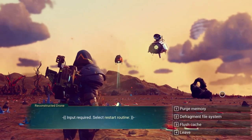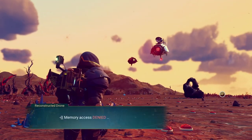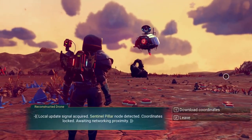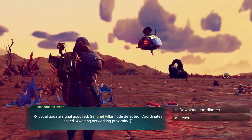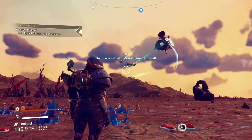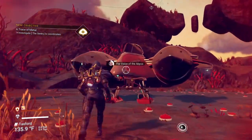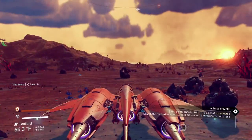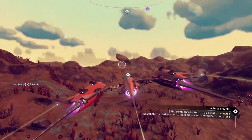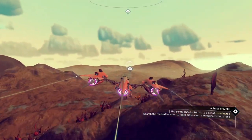Memory access denied. Locate update signal required — Sentinel pillar node detected, coordinates locked, awaiting networking proximity. Downloading those coordinates. Looks like we're going someplace — it's over here, shouldn't be very far. How far? About 20 seconds away — flying straight there.